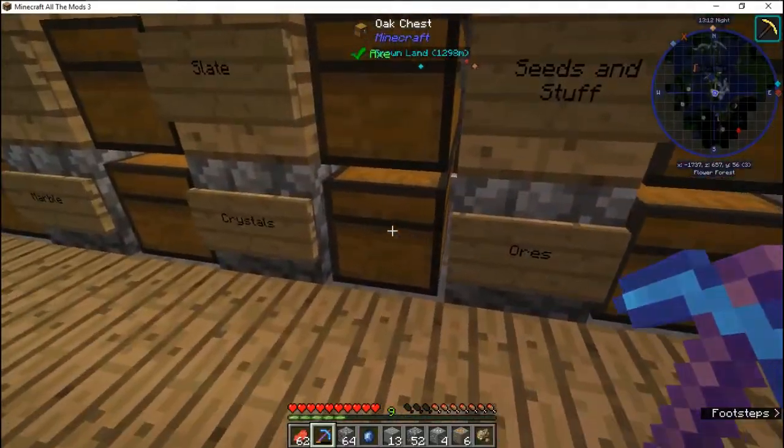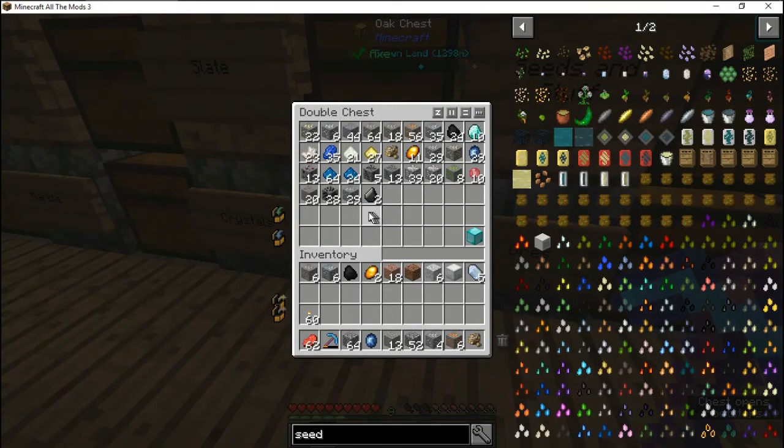Let me show you the kinds of ores this mod pack has — this stuff has been legitimately mined. We have things like gold, silver, lead, iron, all the way down to dilithium and stuff. I did say dilithium — there is a spaceship mod on here. Also uranium, osmium, black quartz, and all kinds of stuff like that.